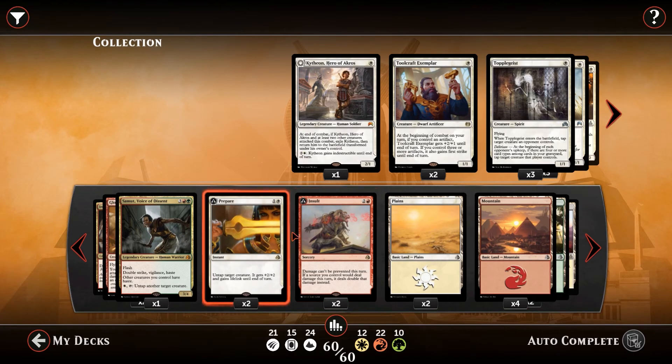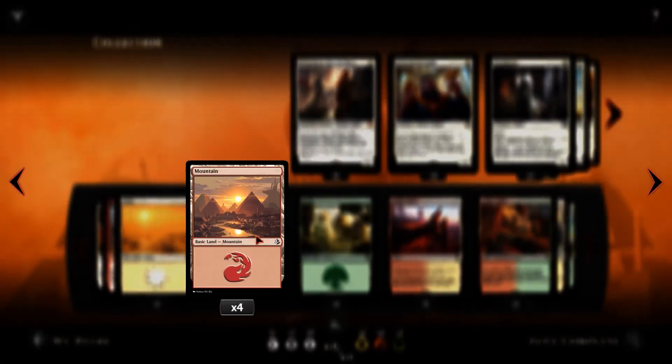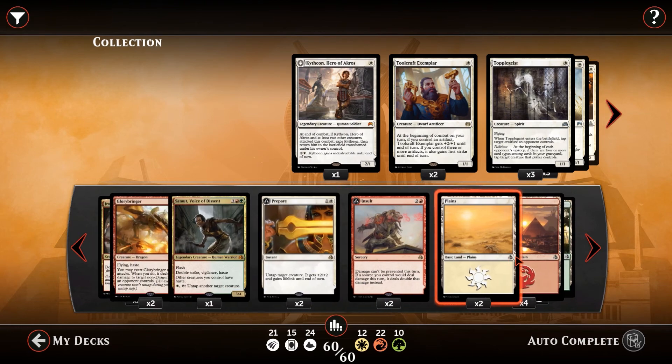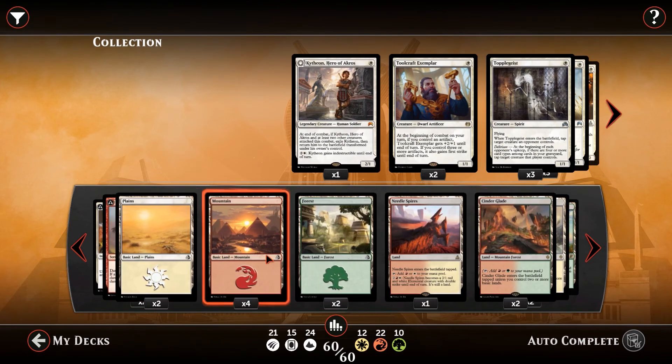Let's go on to the mana base. It's pretty simple — 2 plains, 4 mountains, and 2 forests. That's kind of the nice skew with the deck. We've got a lot of dual lands in this deck as well, so it's not too important with the skew because we have a lot of doubles of everything.